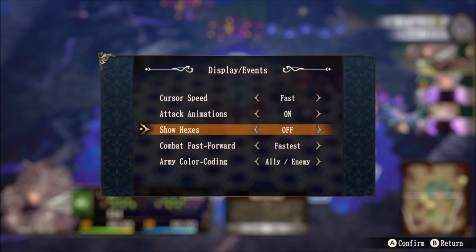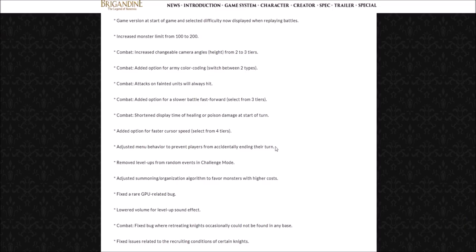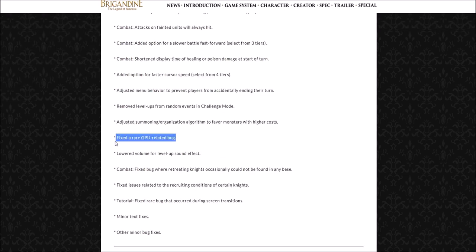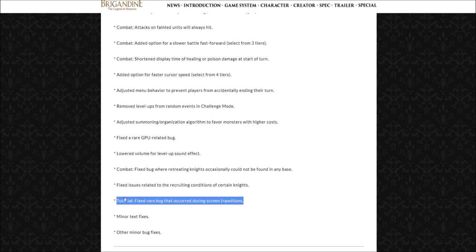They added an option for faster cursor speed with four different tiers — normal, fast, very fast, and fastest — found under the same settings menu. They have adjusted menu behavior to prevent players from accidentally ending their turn. In challenge mode, they removed level-ups from random events and adjusted the summoning and organization algorithm to favor monsters with higher costs. They fixed a rare GPU-related bug, lowered the volume for the level-up sound effect, and fixed a bug where retreating knights occasionally could not be found in any base. Also fixed: issues related to recruiting conditions of certain knights, a rare bug during screen transitions, and minor text and bug fixes.